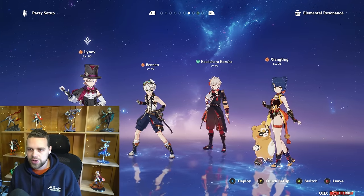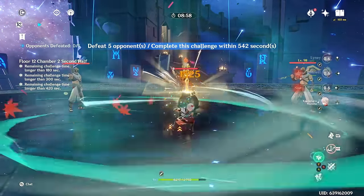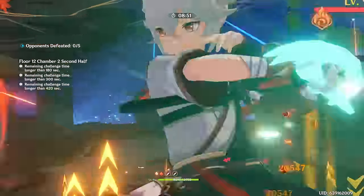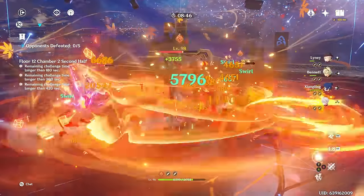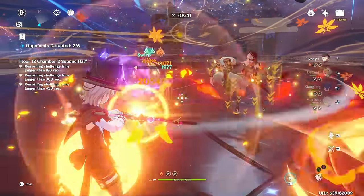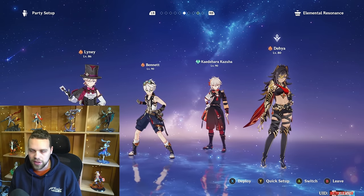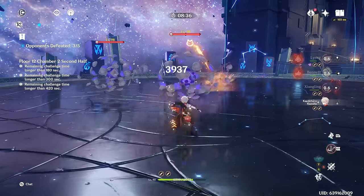For traditional Mono Pyro with Xiangling and Bennett, I think this team is still very good in AoE and a strong contender for his best AoE team. I'd say the Furina team has a slightly better ceiling, but Mono Pyro is still very solid. However, once you start adding a shielder like Diona or Zhongli into Mono Pyro, I stop liking it as much — you lose the AoE from Xiangling and a lot of damage potential.